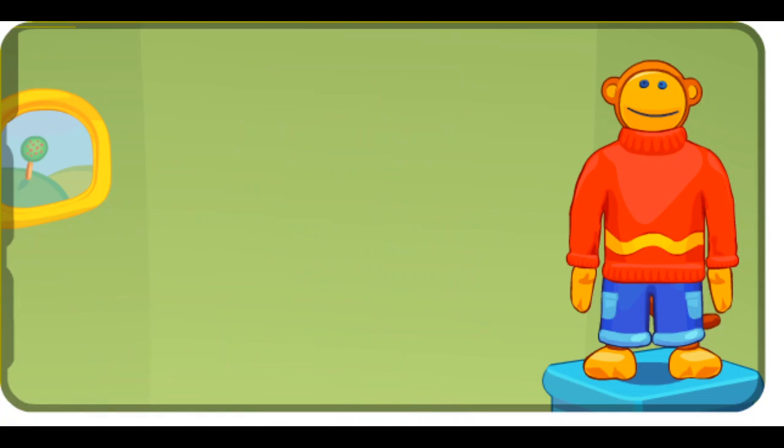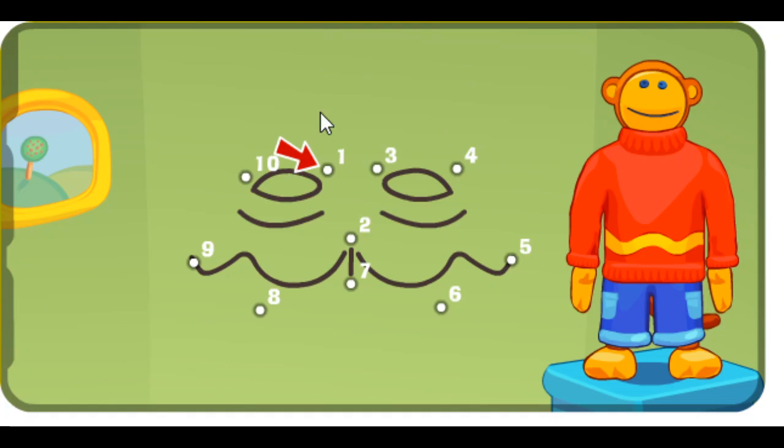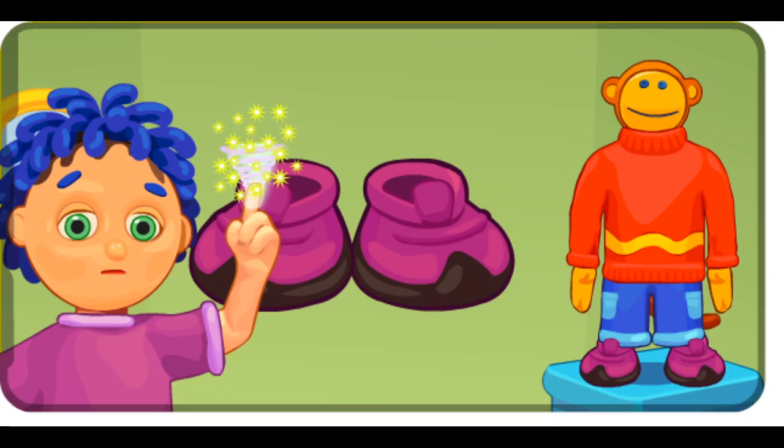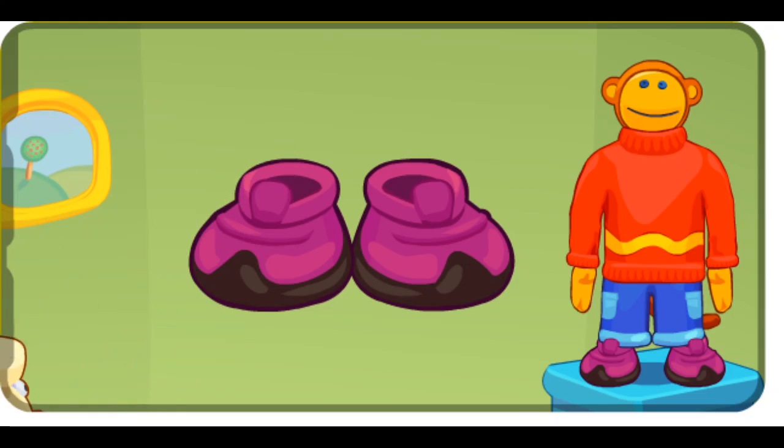Mine has erased it. One, two, three, four, five, six, seven, eight, nine. What is it? Ten. Poco pippity puff. It's a pair of running shoes.